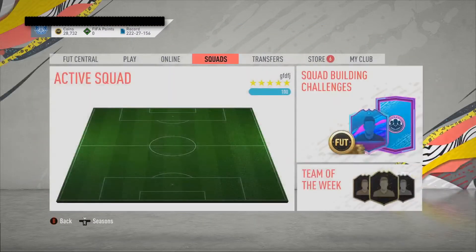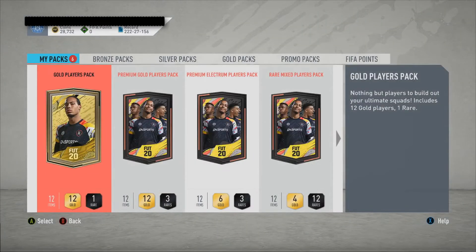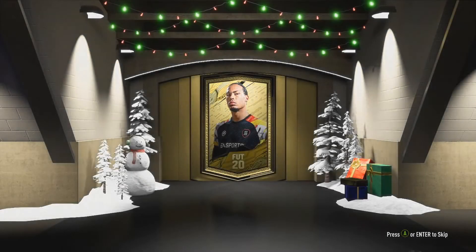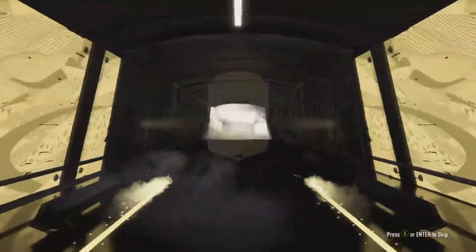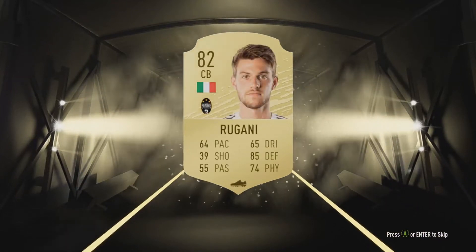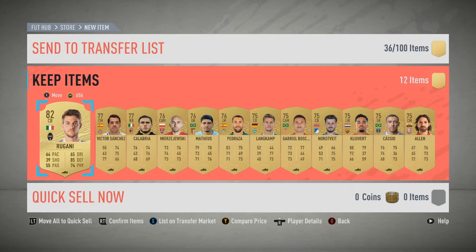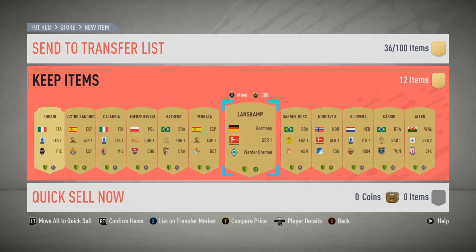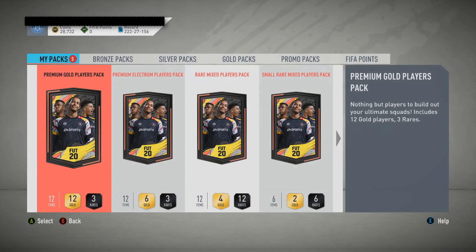Now we go on to the store to open everything. First we'll go to the gold players pack. We have a rare — we don't have a board. We have here at the moment a Rugani of 82. Okay, it's decent. We have absolutely... don't really sell, but we're just going to keep them. Maybe the Saudi Arabian league players because of the new icon.